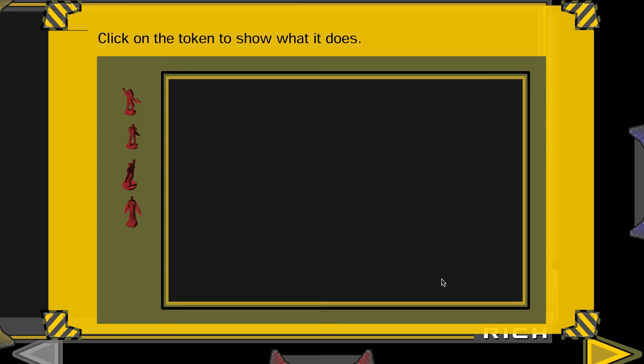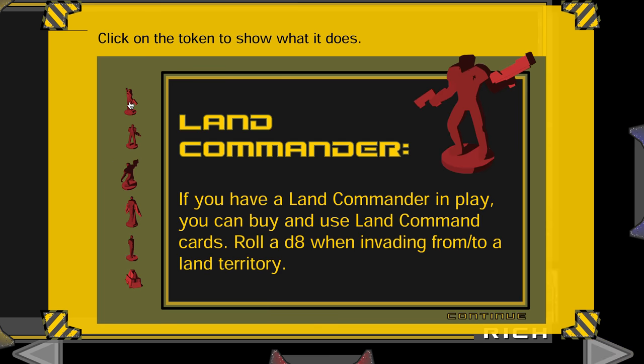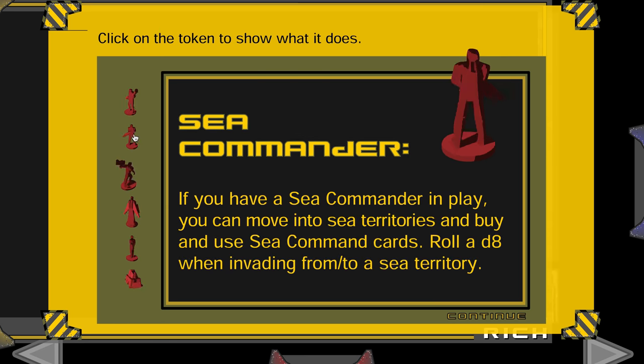Click on the token to show what it does. Land commander: roll the multi-sided die when invading to or from a land territory. Sea commander: same bonus, to or from the sea territories. For example, if you're in Florida and attacking Nova Scotia from there, you get the bonus.